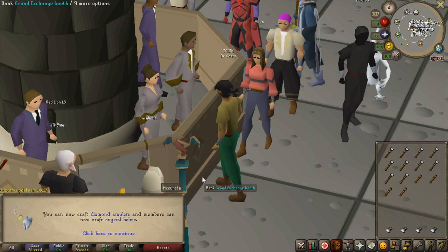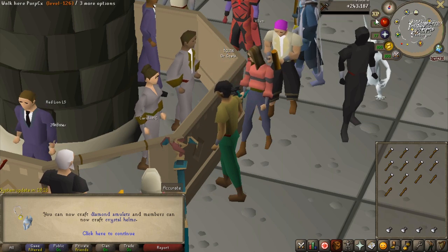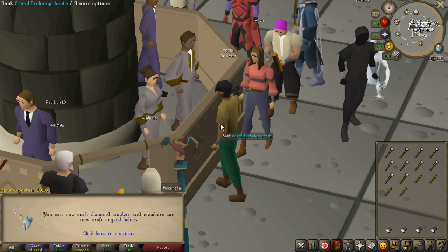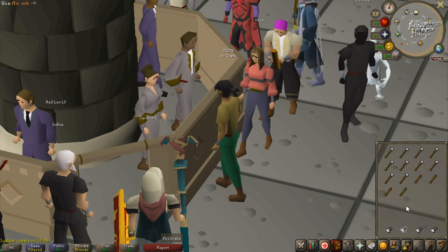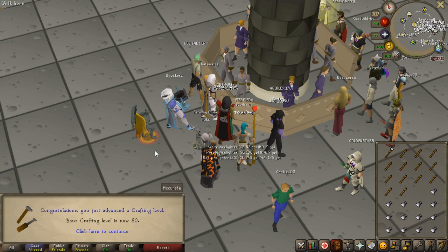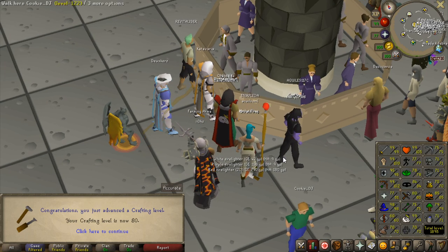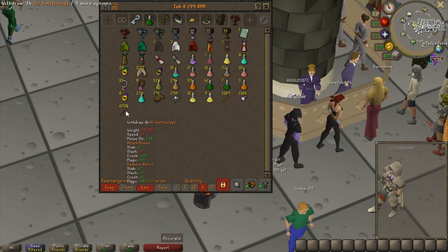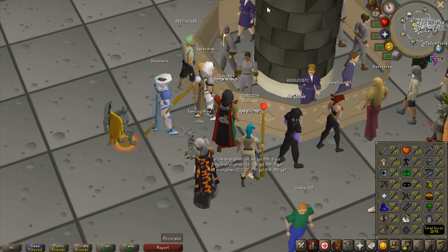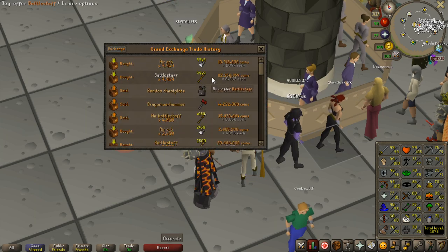First bigger milestone - 70 crafting achieved. I just have my experience hidden because I don't want to get too focused on it, I just want to grind it out. I can make crystal helmets now, I don't know if I'm ever going to do that, but nonetheless it is unlocked. Second big milestone - 80 crafting, only two more levels to go. I'm getting very close. Look at all these I've done - I've done almost 7,000 air battle staves. That's the recent batch I bought.